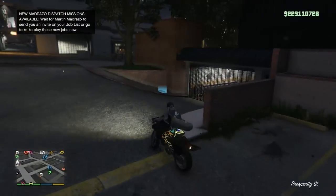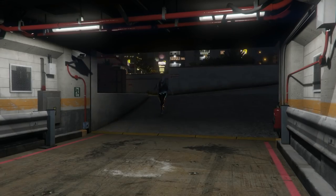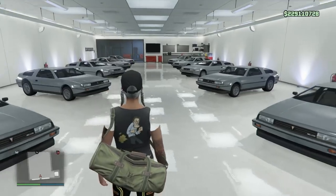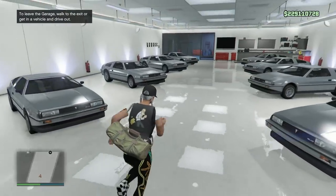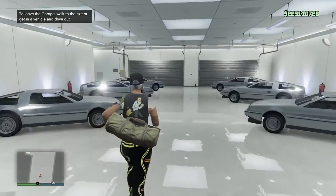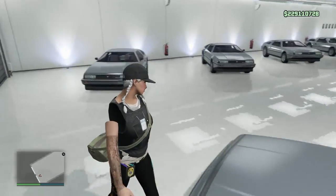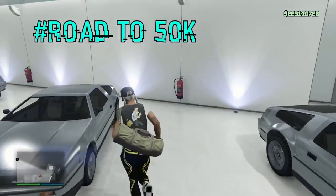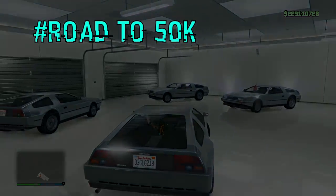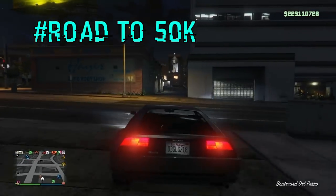I've loaded back into online and I'm going to go to that same Del Perro garage where I ordered all the Deluxos, and they should all still be there since I did the save method. As you can see — there we go. All the Deluxos are still there. These are fully sellable, not dupes — these are bought originals. That's why you buy them and sell them for massive amounts of money. Each of these sells for 2.8 million, so this garage alone is worth a lot. I hope you enjoyed the video — my name is RollEasy. Please subscribe, turn on post notifications, drop a like, and we are on the road to 50,000 subscribers. Peace out.